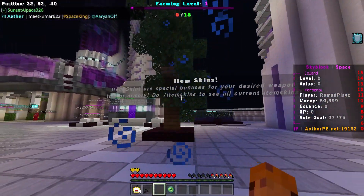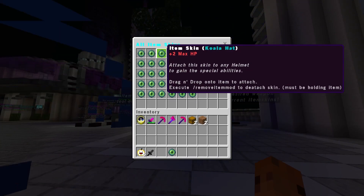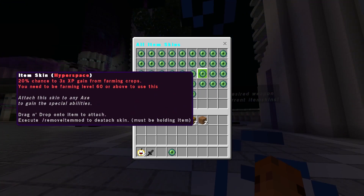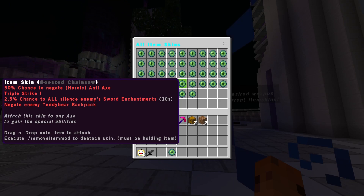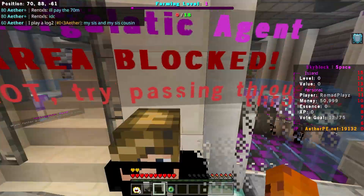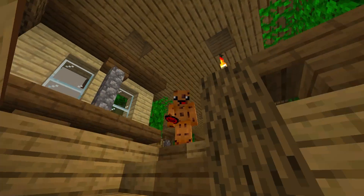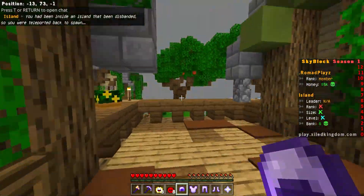You can do slash item skins and there are so many of them. They give you different buffs — for example, one gives you 50% to negate the heroic anti-axe enchant. There's a lot of stuff on this server, I'm telling you. But that was Either PE — let's hop on to number one.